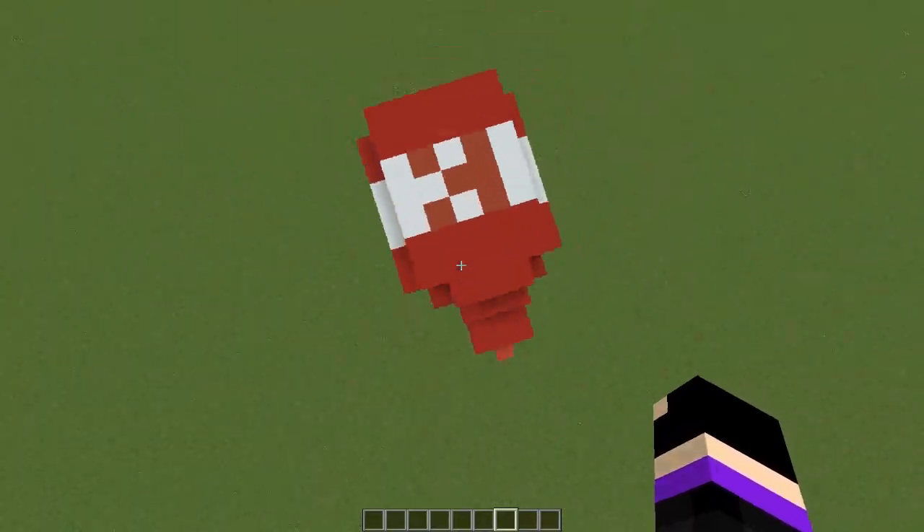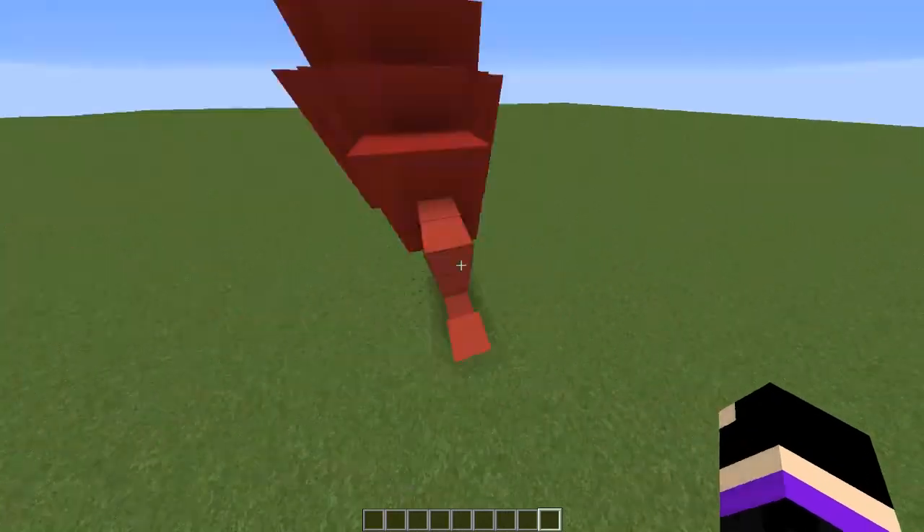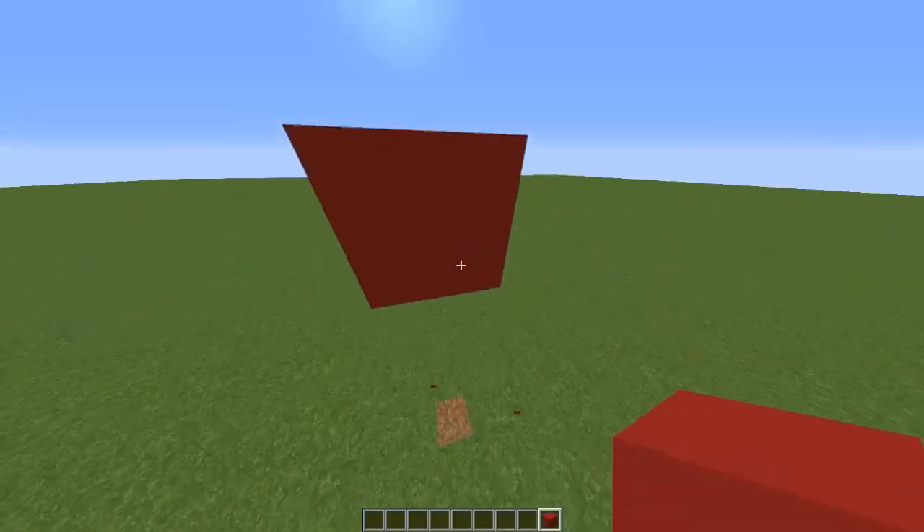So this is a working ketchup or sauce bottle, as you'd say. I'll have it around for the rest of the video, and I guess I'll show you how to build it. First, you need to build up a couple blocks high.